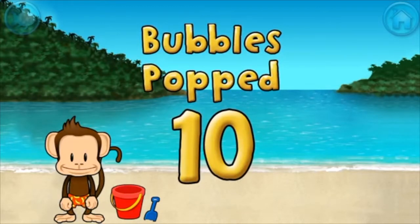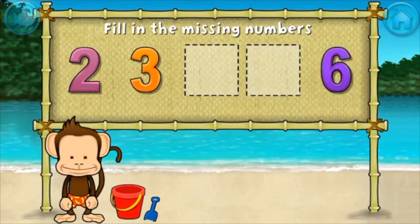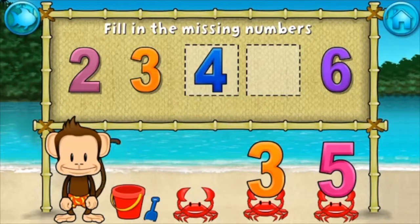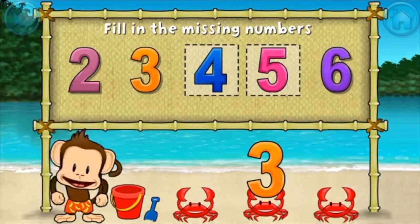Seven, two, three, six — these numbers are in order. Fill in the missing numbers. Four, you're doing great. Five. Two, three, four, five, six. Fantastic.